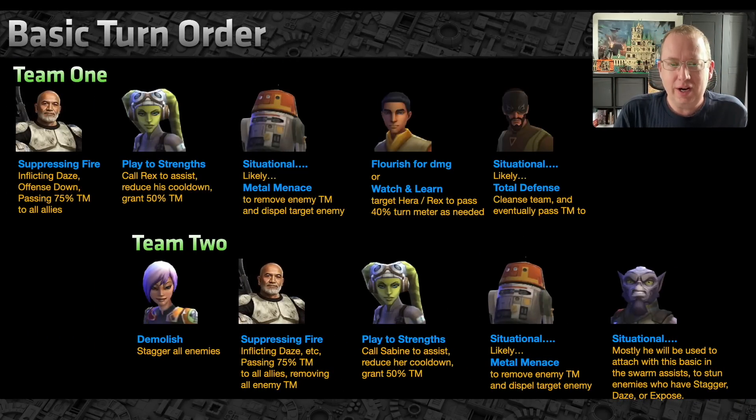Phoenix basic turn order: my recommended Team 1 is still very solid, but through talking to many of you I learned I'd overlooked a few things, and there is real viability with Team 2 starting with Sabine as your fastest character. If you love the Sabine route you're going to build an amazing Phoenix team — maybe even better than the one I recommend. I'll talk about how to mod for each team and the proper speed order.